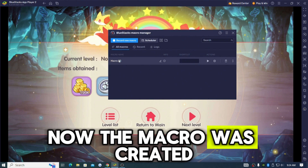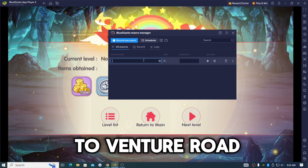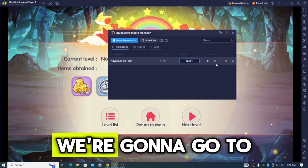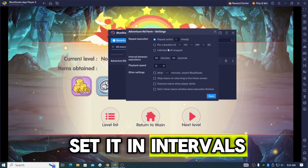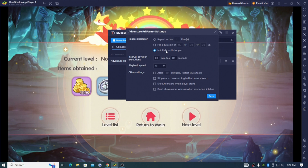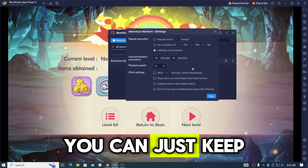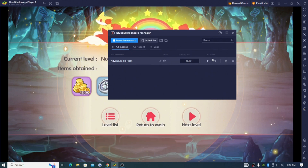The macro was created. We're gonna go over here and rename it to 'adventure road shortcut number one.' We're gonna go to the settings and then we can set it in intervals — we can set it to run indefinitely until stopped, which means it will keep doing it until you stop yourself. We're gonna press save and then press play.